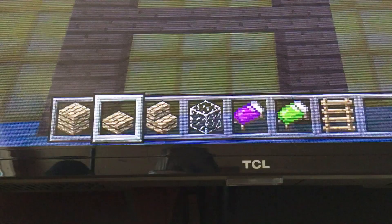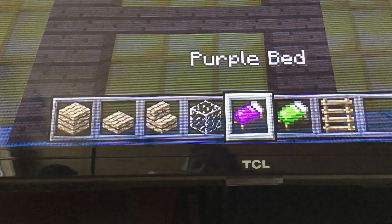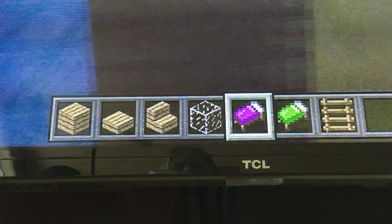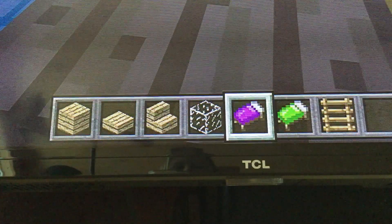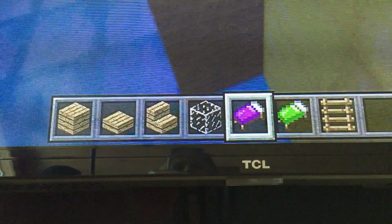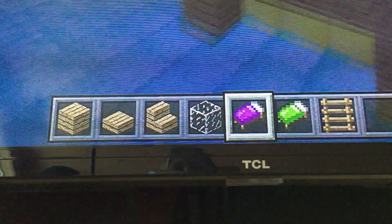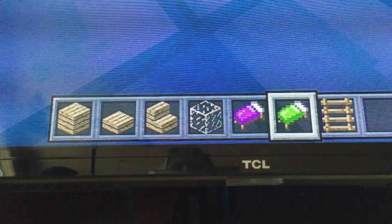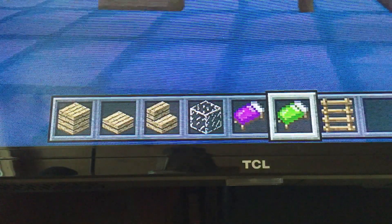Alright, once you've done that, here comes the fun part. You can put your beds on top. There's my purple one, and then I'm going to come down here and put my green one. So it's going to look like this.